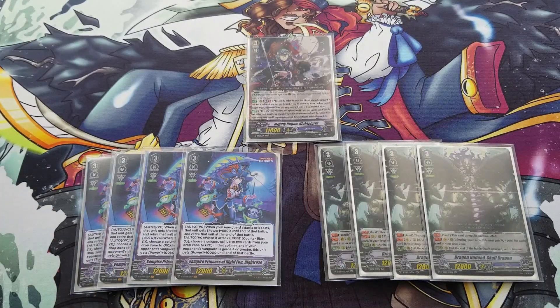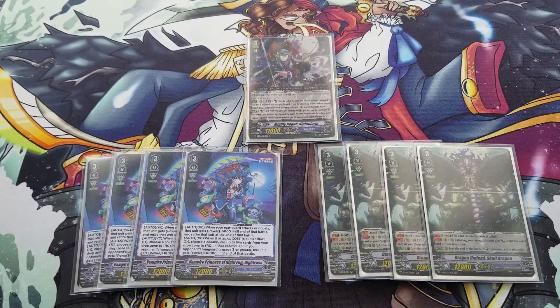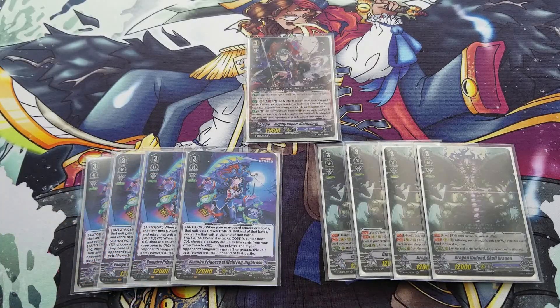Night Rose — why are we using her over Cockatis? Her first skill is that when her rearguard attacks or boosts, it gets +5k until end of battle, then it self-retires. Her second skill: when it attacks, choose a column and call up to 2 cards into that column from the drop zone. If your opponent's Vanguard is grade 3 or greater, it gets +10k until end of battle. So you can have 4 to 5 attacks pretty easily by your grade 3 turn. What's really cool is that when you re-ride via Bat Bounty stride, her first skill still applies to all your rearguards — those rearguards still get the benefit of that power up even if you stride into Bat Bounty.